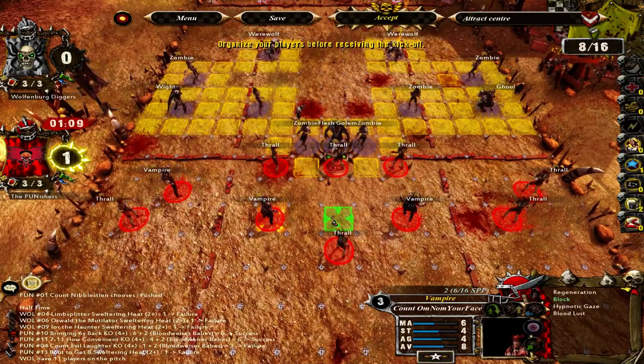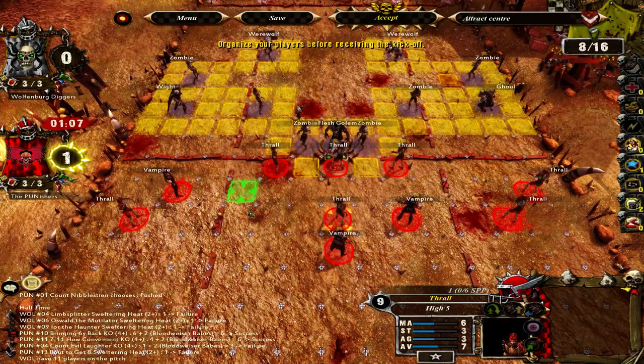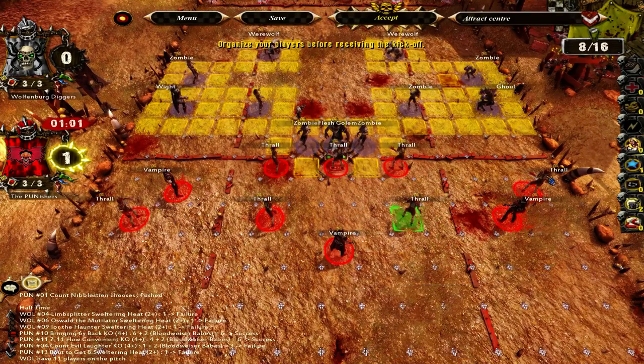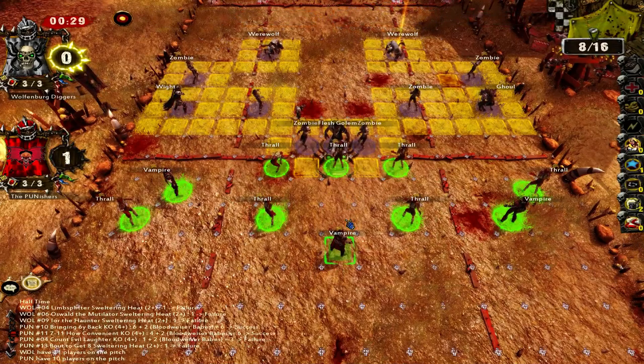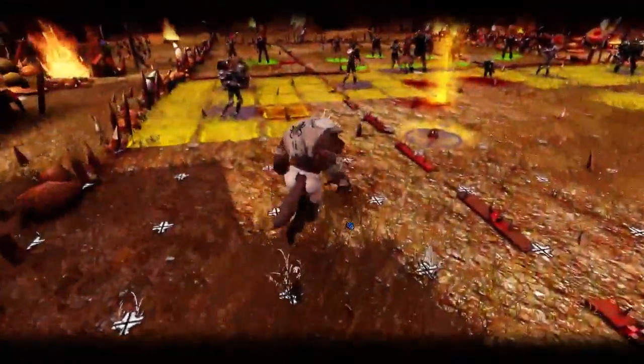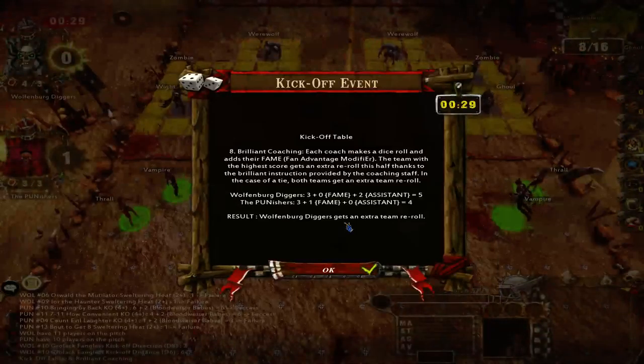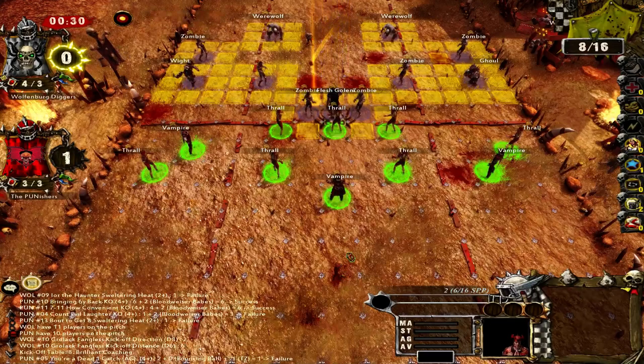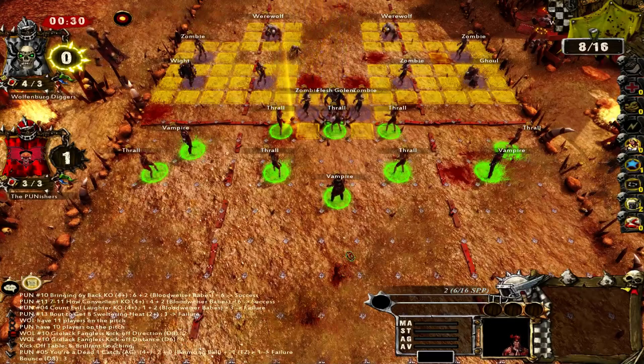We are back here with the second half of this game. One of my vampires, if you remember, did get knocked out. Count Evil Laughter is still having a nice sit down. And one of my thralls did fall to Sweltering Heat. He lost a ghoul, a white, and a flesh golem. I'll take it.